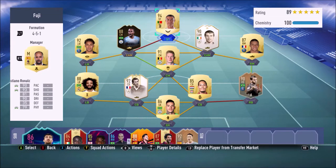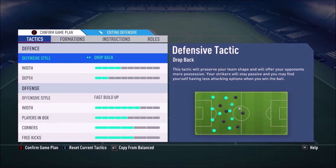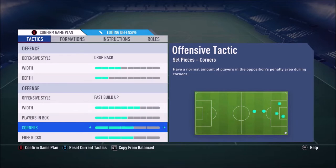He doesn't use the 4-5-1 — I only started with that just for the chemistry. The formation he actually uses is the 4-3-2-1. I was surprised by this; a lot of people use the 4-2-3-1, so when I saw 4-3-2-1 I thought it might be a bit suspect. For defensive style he uses drop back, four bars of width, and two bars of depth. For offensive style he uses fast build-up, width at three bars from max, players in the box at five bars from max, and corners and free kicks both on three bars.